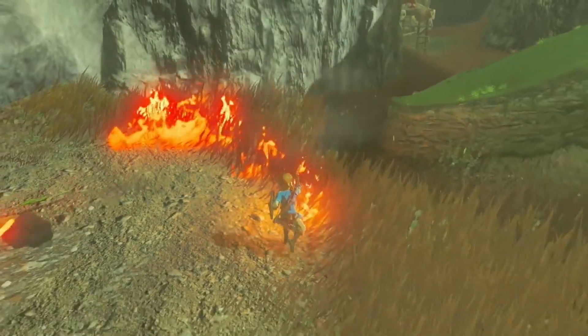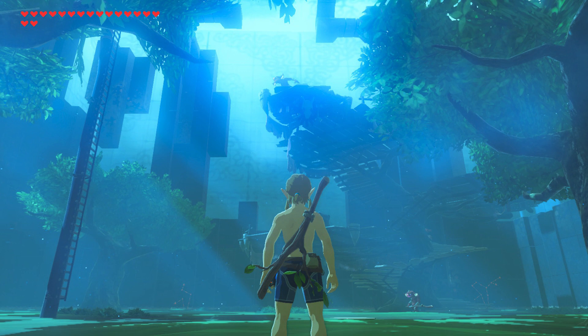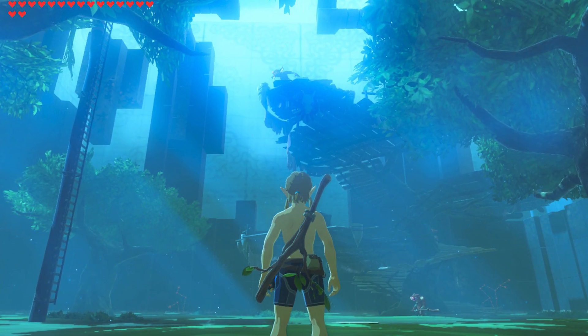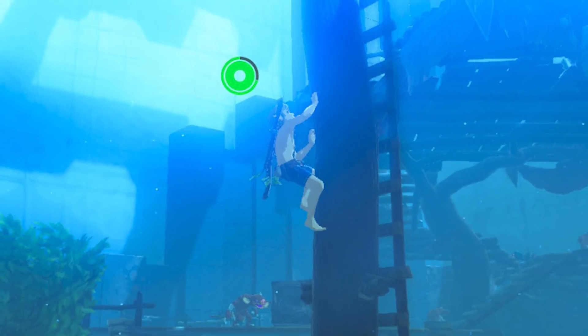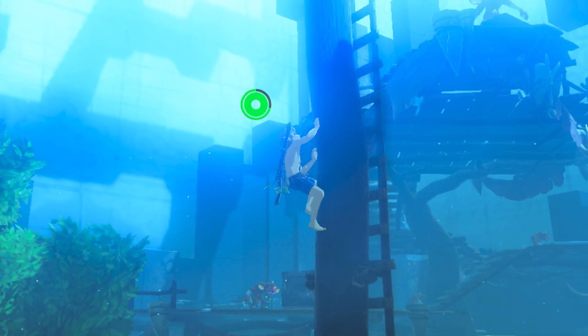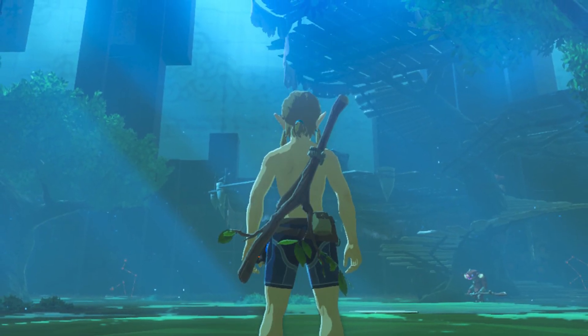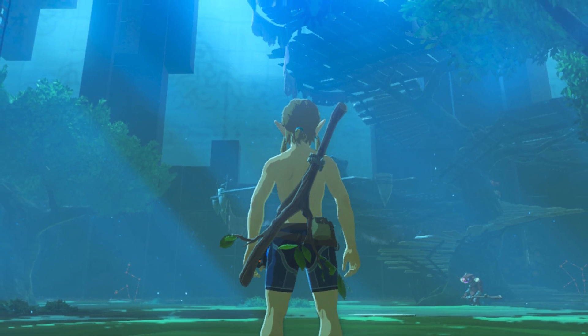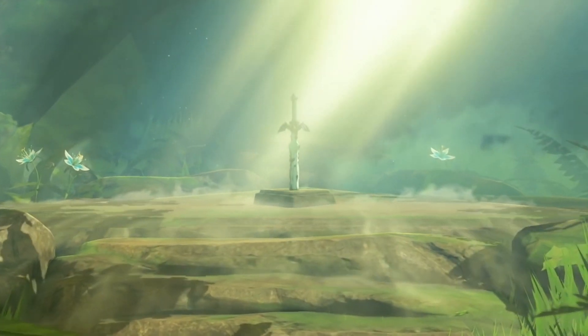Breath of the Wild is getting even bigger and more wild this summer. Nintendo has detailed what's included in the first of two big expansion packs. The biggest addition is a lengthy new challenge called Trial of the Sword, which is basically an extended shrine challenge where you'll take on loads of enemies in 45 different rooms. Link will be stripped down to his underwear and won't be able to take in any armor, equipment, or weapons, so you'll need to rely on your skills. If you're able to finish it, your reward is that the Master Sword will become a lot more powerful and will glow all the time.